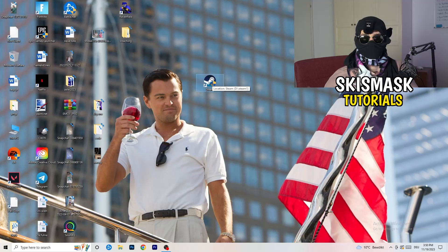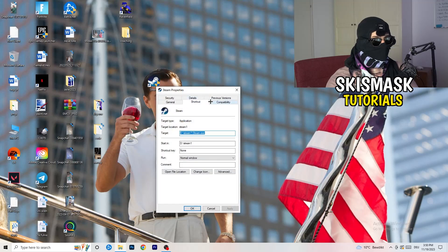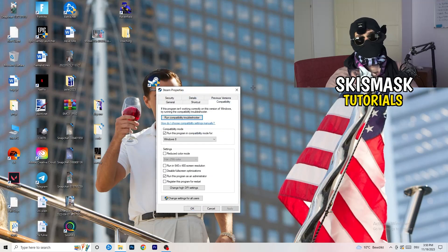Restart your PC and you will see the administrator symbol on your launcher shortcut. Every time you start your launcher it will start in administrator mode, which will help with not launching issues. If it still doesn't work, take your in-game shortcut on your desktop and do the same thing — right-click, run as administrator, or go to Properties and Compatibility and copy the same settings.